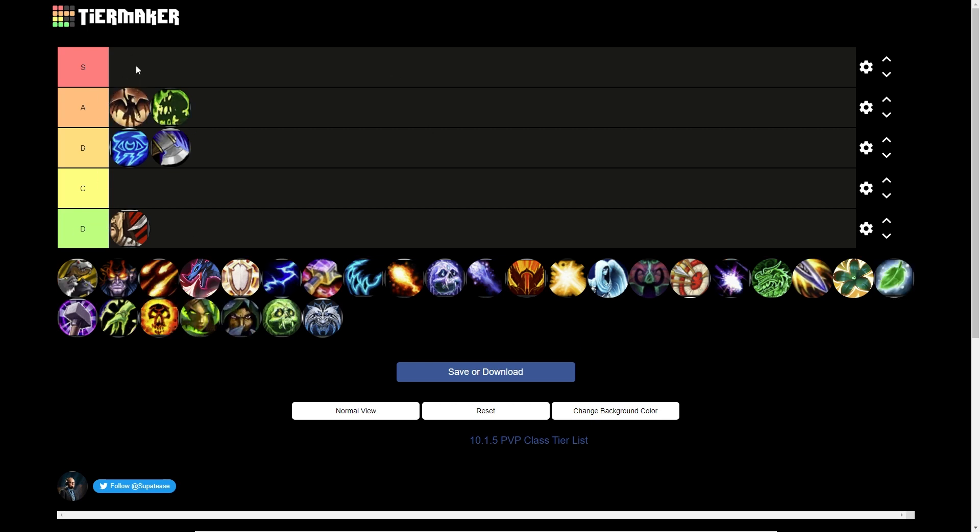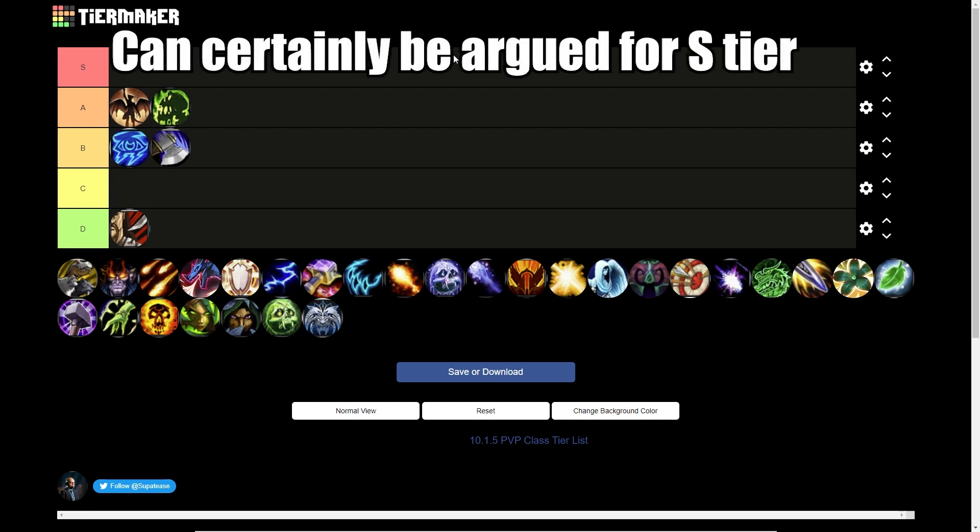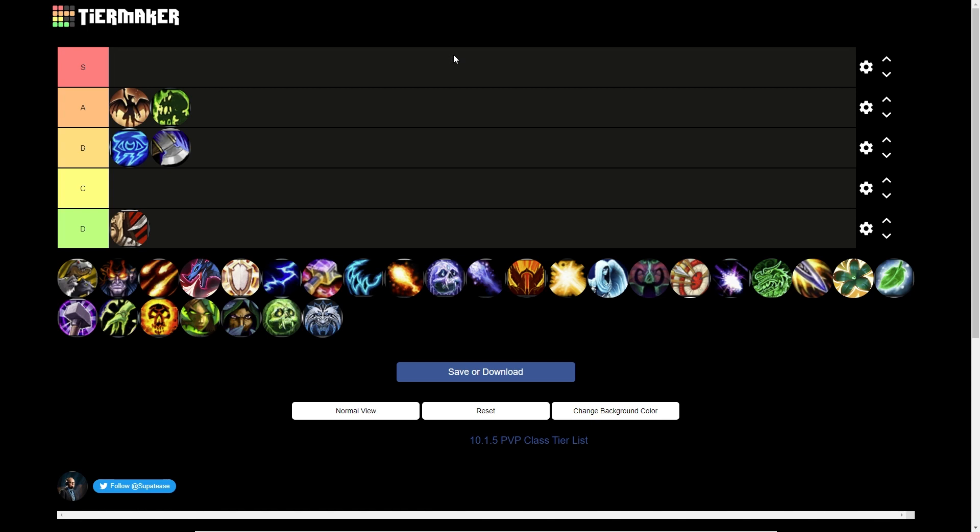Augmentation Evoker slots into A tier. It's hard to get the full picture of what Aug brings because the best specs to buff don't fully contribute their damage attribution to the Augmentation Evoker. I think Augmentation is incredibly powerful and adds a ton of damage to your raid, though it's not as oppressive as in Mythic Plus. It has a ton of utility — it can give healers more movement, give HP increases, movement speed increases, and Versatility to your prime targets. On top of that, they're practically unkillable with so much utility and defensives. They really nailed the buff-based spec on the first introduction.